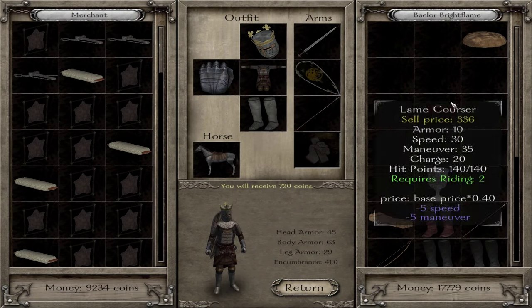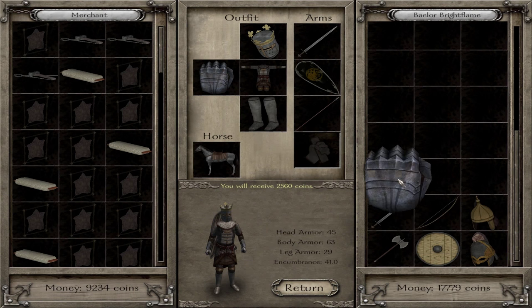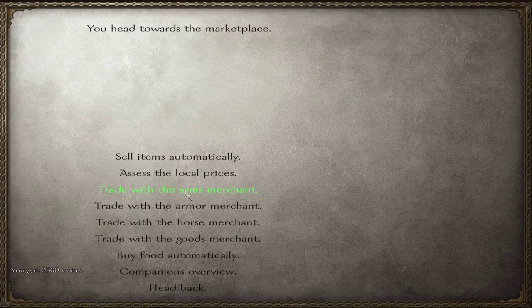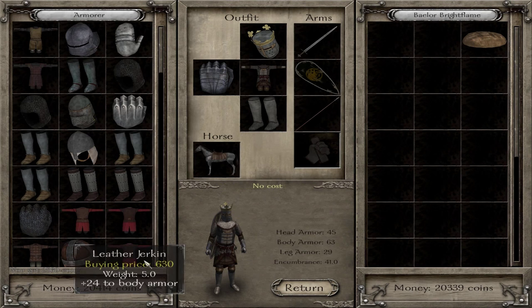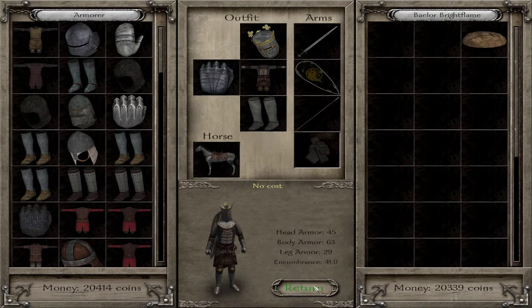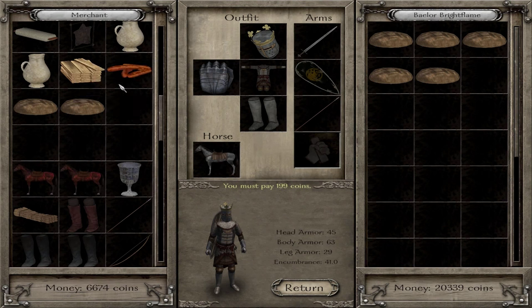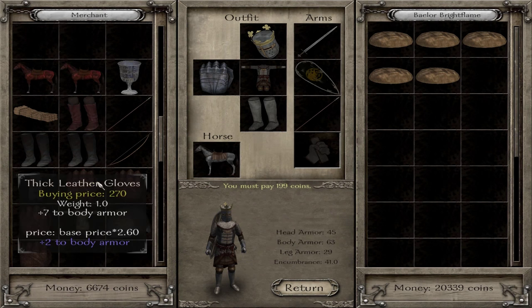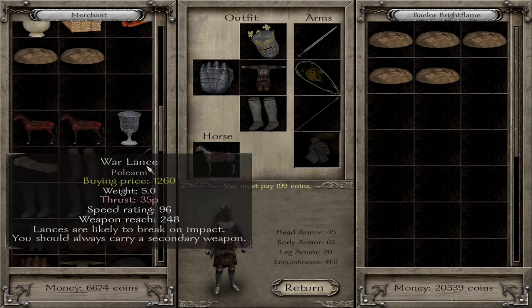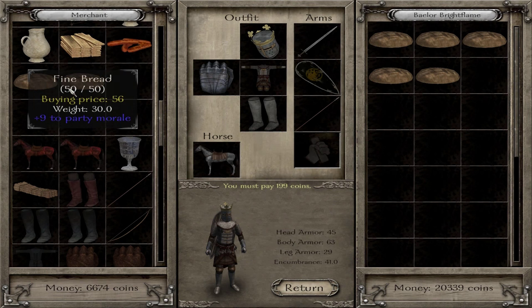Finally a place where I can sell some stuff - let's get rid of the rest of this. Sell those silks for whatever price. I'll save these gauntlets for one of my companions - pretty good gauntlets. My horse is still doing okay, but I definitely need to get some more food. You guys have been reminding me not to spend too much money on food, and you're right. Bread is better because it gives more points to party morale. There's no reason to buy sausages frankly - save the money.